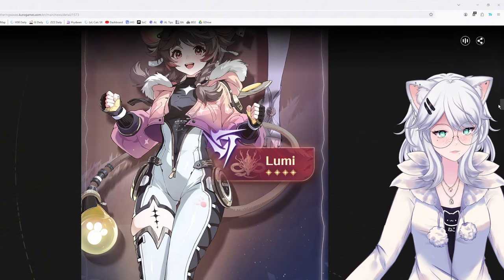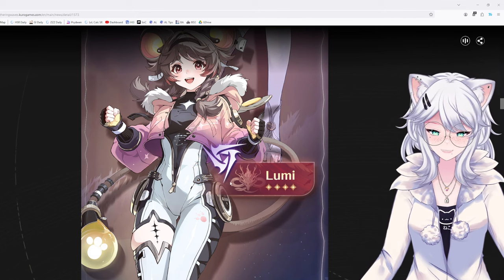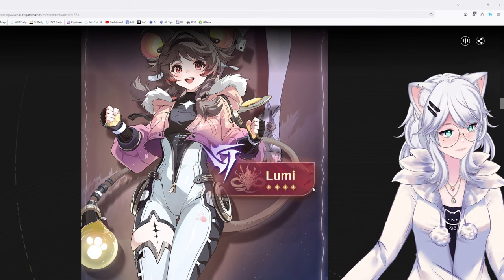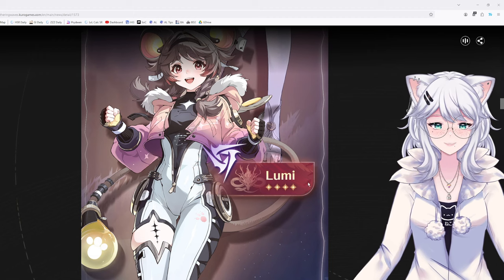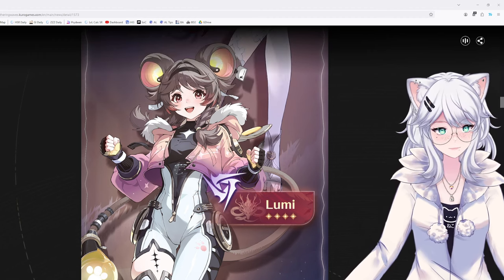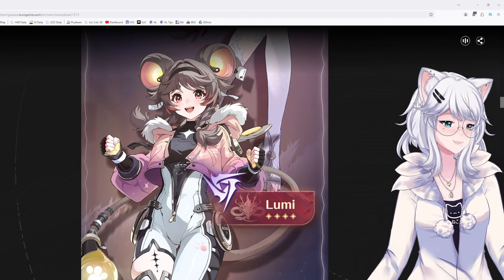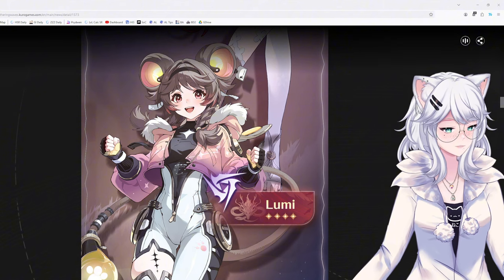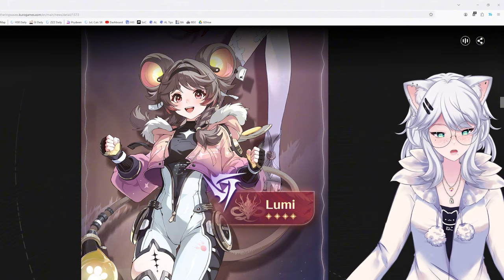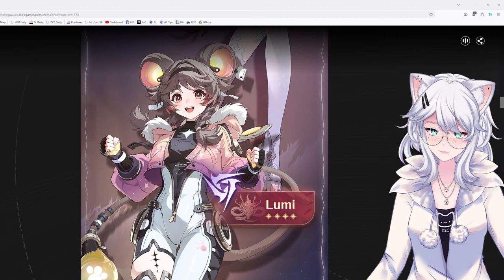She's a four-star Electro, and she's from Huanglong, or that's her faction currently at least. In terms of weapon type, we don't really have a good indication. I feel like with the way she is and the way she's supposed to be very fast, she's either going to be a gauntlet user or a rectifier user, because I don't see her carrying a weapon.